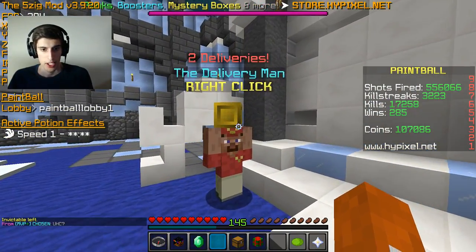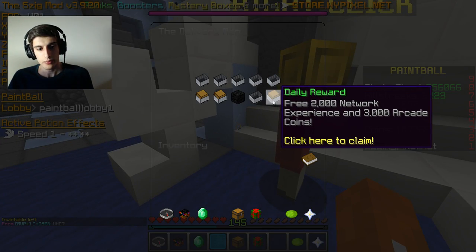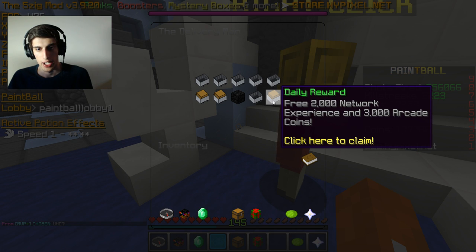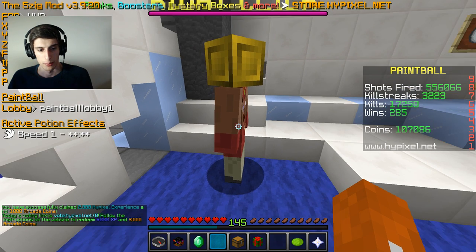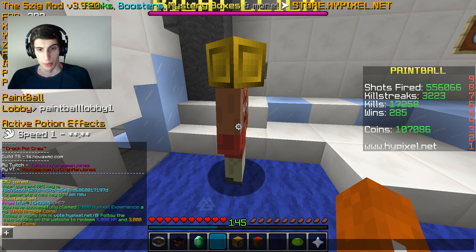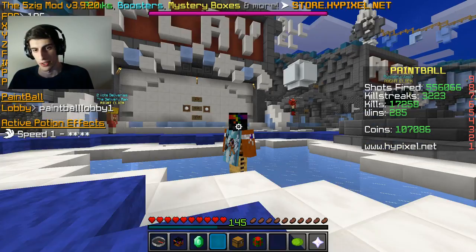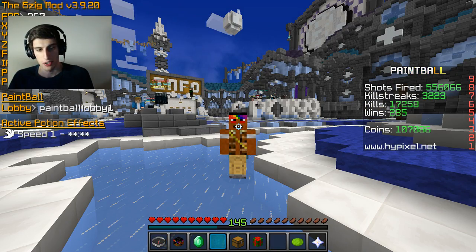Just another test I want to do here — even without 5zig active, whenever I clicked on a link and alt-tabbed from the game it would crash. So we'll try that really quick and make sure we're good. You can't see it, but it brought up the vote page and Minecraft is still open. I'll tab back into it — and boom, it works. So essentially I think that is the go-to fix.